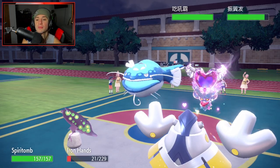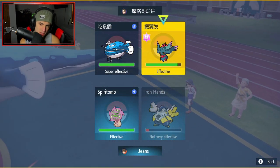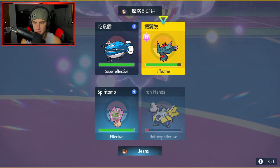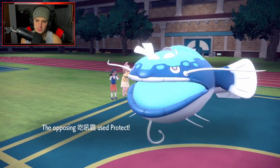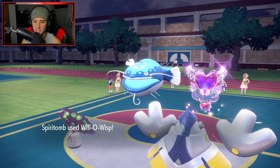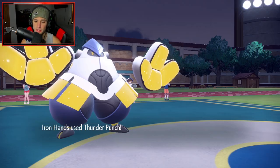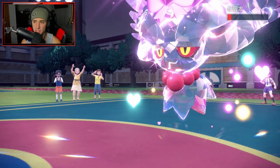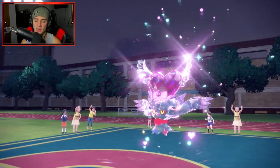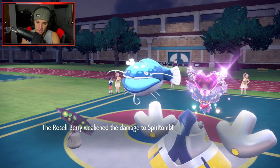Dondozo is gonna come back out and this is where we throw a Will-O-Wisp burn onto it and Thunder Punch. I think I'm just gonna Thunder Punch the Flutter Mane - he might not swap. He ends up not swapping and we were gonna need to burn Dondozo anyway. Pain Split could come in clutch. Thunder Punch flies over and almost KOs. Dondozo's Gleam flies out and we eat up our Roseli Berry - Spirtomb gets another turn, which is big time for us.